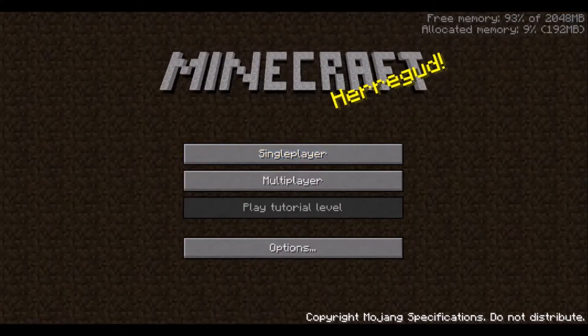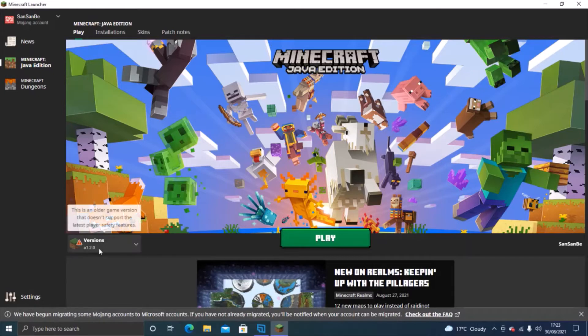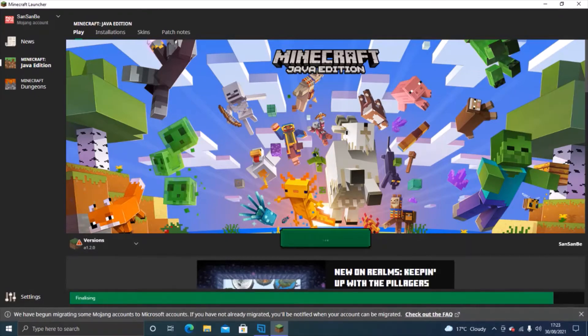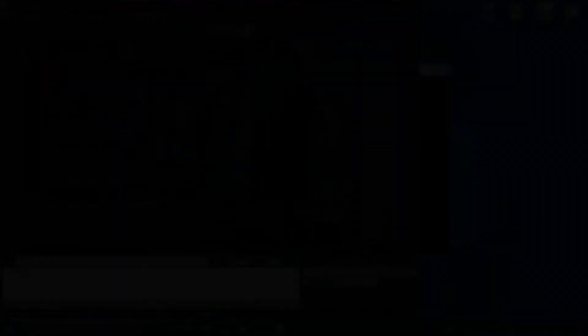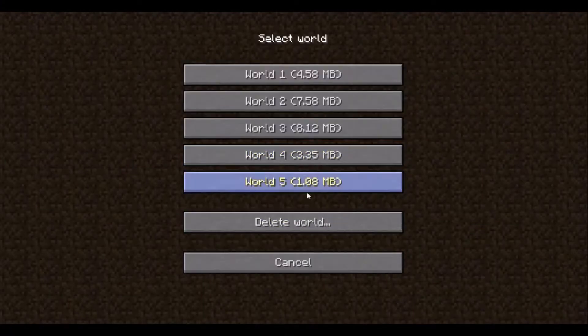I'm going to close it. I haven't noticed it's a tutorial level — wow. Closing it, then I'm going to reopen it. There it is. This is the new one. Now, I was just playing a version without biomes. Now I'm in the version with biomes.